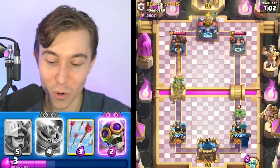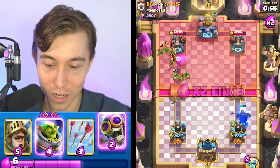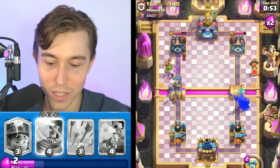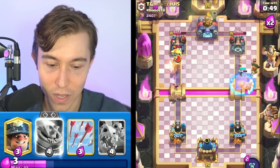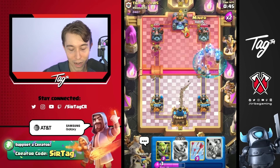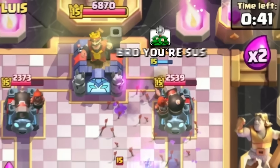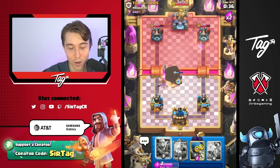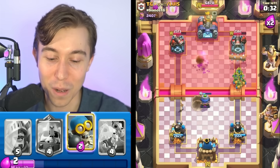Going Goblin Gang to fuel our Skeleton King — I think this is going to be beneficial long term. We want to use that with a Bomber, and then maybe even get some extra value with the Prince because Goblin Gang is out of cycle. I just Arrowed and hit my own King Tower by accident — that was not good. That was tactical BM. I don't know what I'm doing — I'm trying to make this game harder for myself.